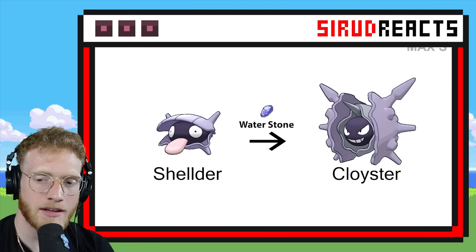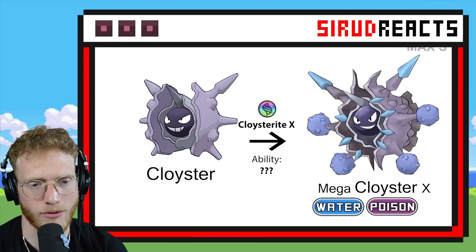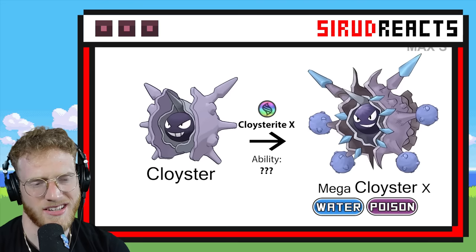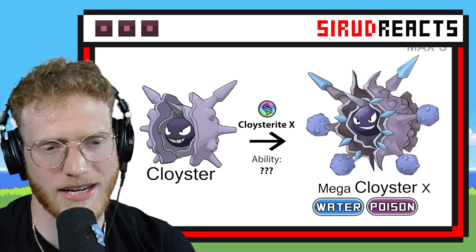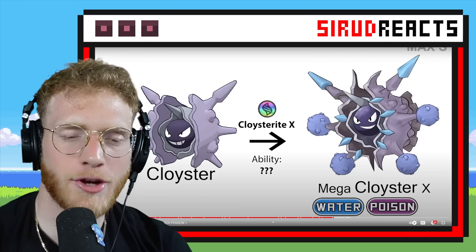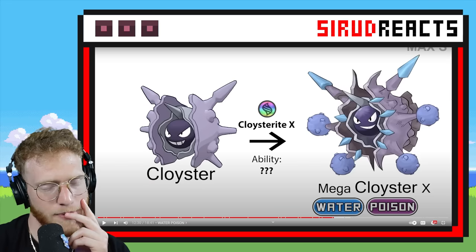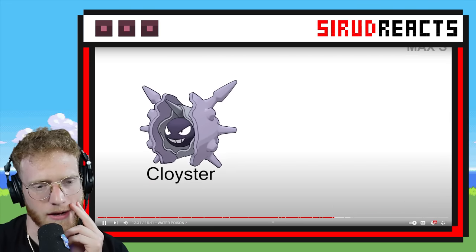Mega Cloyster — this could be very cool. I don't get why it has Wheezings on its arms. I was hoping that they would change the pearl, its face. But they don't seem to have done that quite yet.